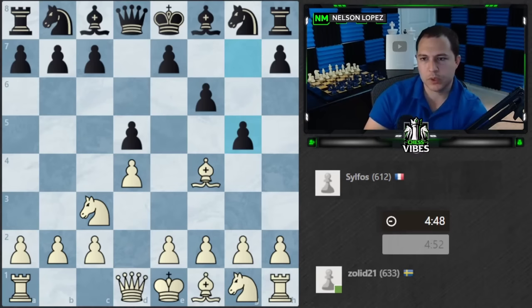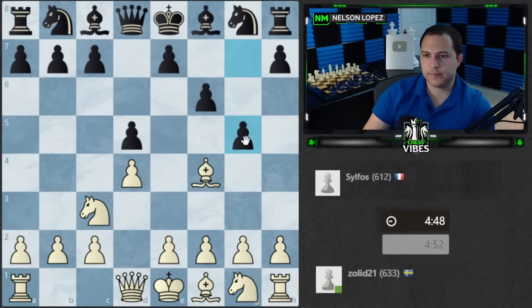G5 — wow. For those of you under 1400, what's the big drawback for black playing this move? Light squares are weak — specifically this diagonal and these light squares. This is actually the fool's mate pattern: when white plays f3 and g4 and gets mated in two moves, it's just like this, because you open up that diagonal to the queen.